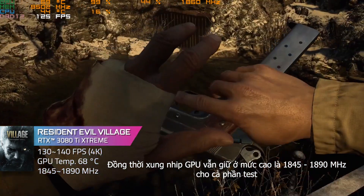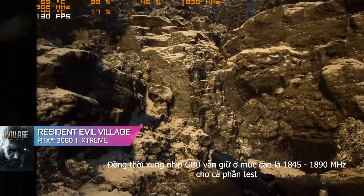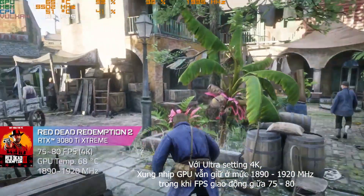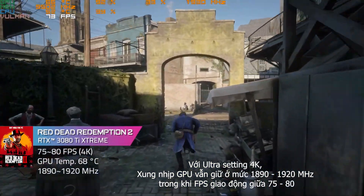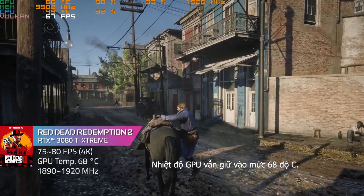Also, the GPU clock remains at a higher level, around 1845 to 1890 MHz for the whole test. The second game is the classic Red Dead Redemption 2. Under the 4K Ultra setting, the GPU clock is kept around 1890 to 1920 MHz. In terms of FPS, between 75 to 80. The GPU temperature is also well managed, around 68 degrees Celsius.